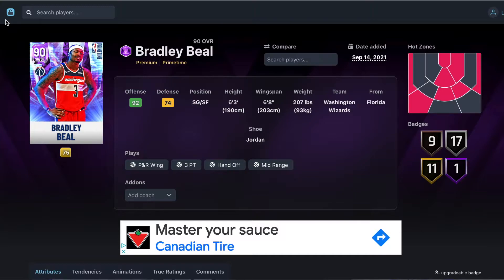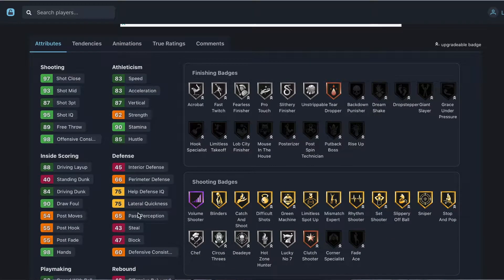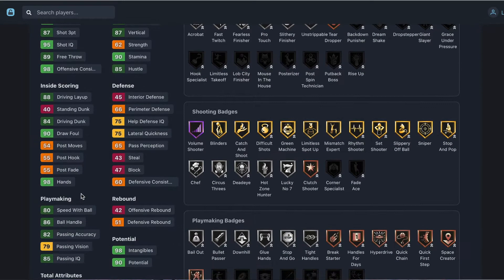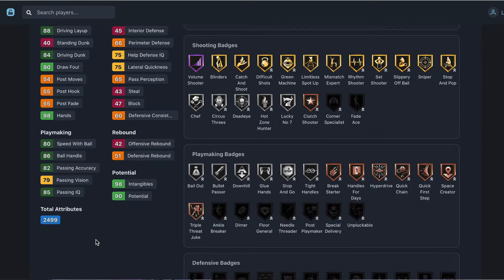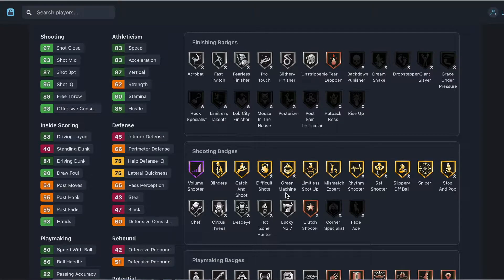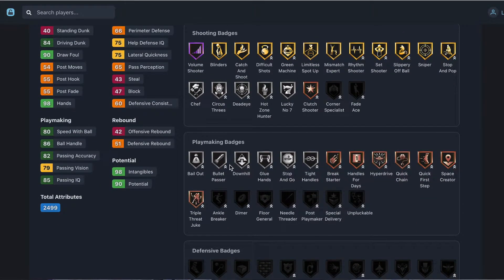The first player is this Amethyst Bradley Beal at number 10. We got this Bradley Beal a while ago but he's still really solid — one of the best offensive cards in the game. He's six foot three with a six foot eight wingspan, 87 three-ball, 93 mid-range, 83 speed, 83 acceleration. Defense is bad but you're not looking for that. 84 driving dunk, 86 ball handle, 92 passing accuracy. His badges are crazy — gold blinders, limitless, spot up, mismatch, sniper, silver chef, dead eye, hotzone hunter, hall of fame volume shooter, good finishing badges too.